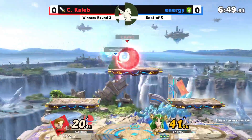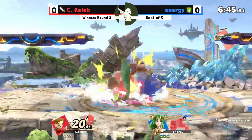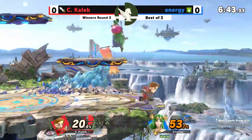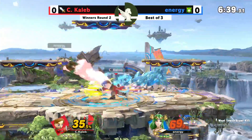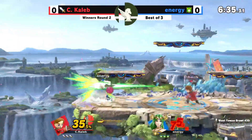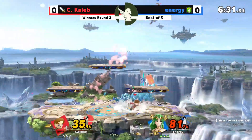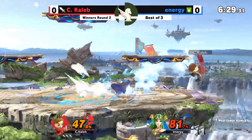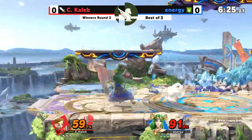Dealing nice damage early on, but here comes the Nairs from Energy. C. Caleb trying to play the range game right here, and right now Energy is just getting poked out. Gets hit by a grab. Great platform cancel, though — nice to see from Energy.